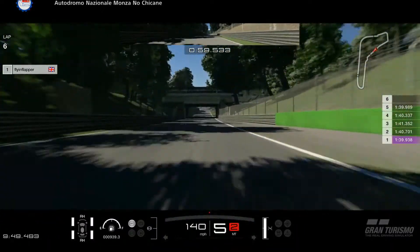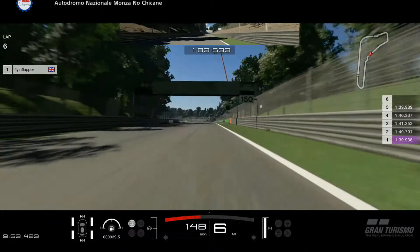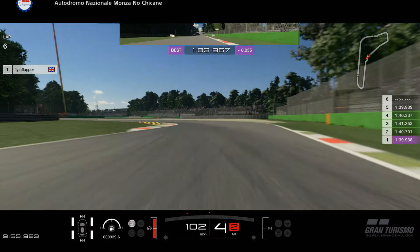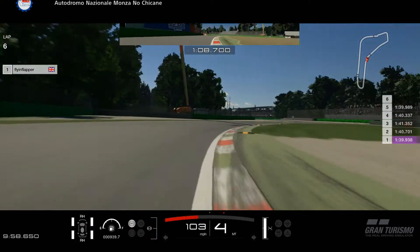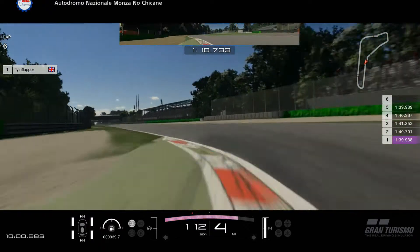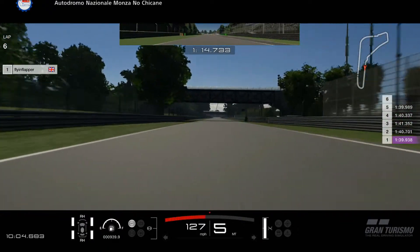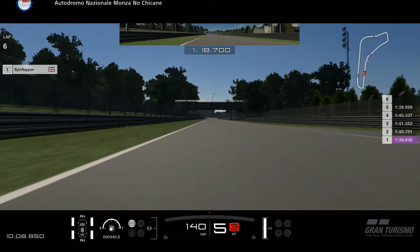Down the straight we're coming up to the Ascari chicane. There are two areas you can brake for this corner — brake just after the 100-yard board, or look out for the shadow just in front of you, brake, and then turn in. Again, don't be too greedy on the curb because going over the rumble strips will unsettle the car as you power out of Ascari.